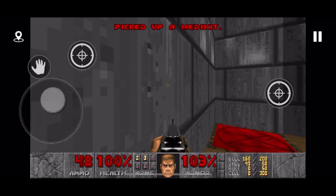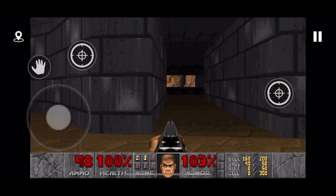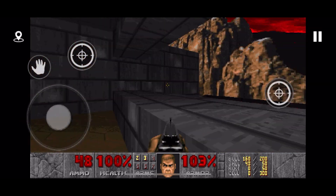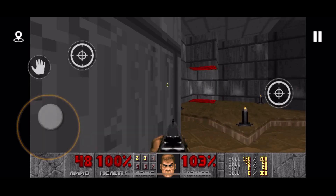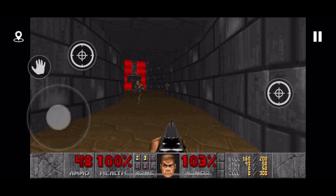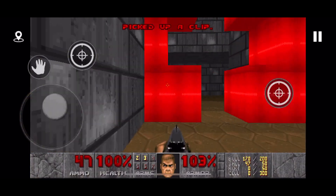Doom — they have tried really hard to keep the controls simple, with a direction pad for moving forwards, backwards and strafing, and another thumb anywhere on the screen for left and right directions, one shoot button, and one open doors button. Perfectly simple stuff. The graphics also look lovely and smooth and upscaled.